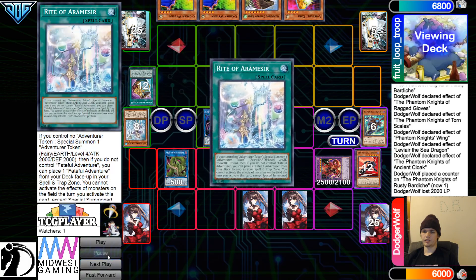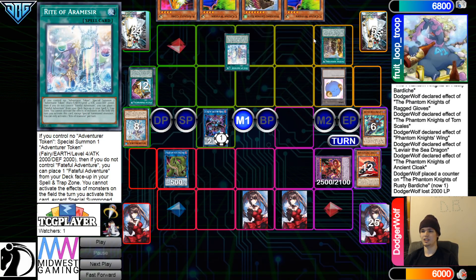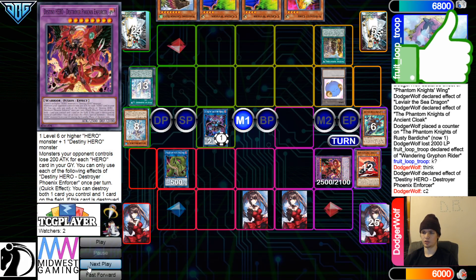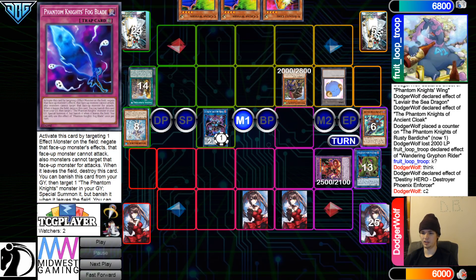Then activate Temple Effect, go search out Rite. Then activate Rite, Special Summon out the token, and bring out the Fateful. Griffin Effect tries to Special Summon itself out. They're going to chain Enforcer — Enforcer will now go ahead and pop the Anaconda and the Fateful. Summon that out.